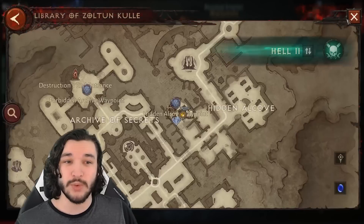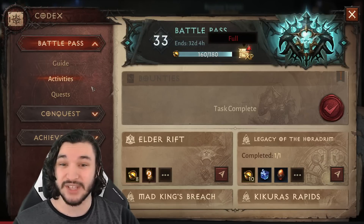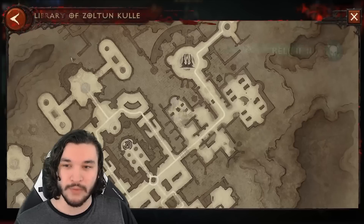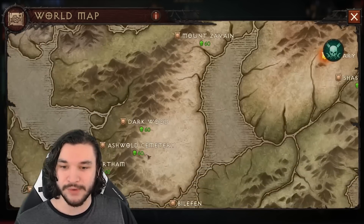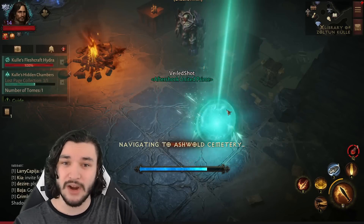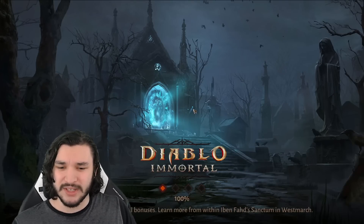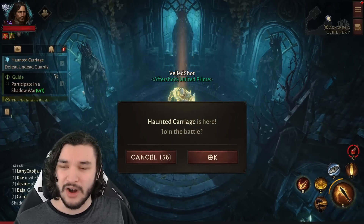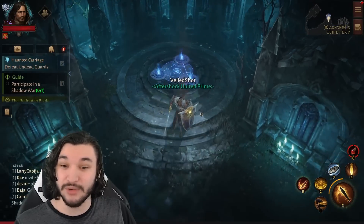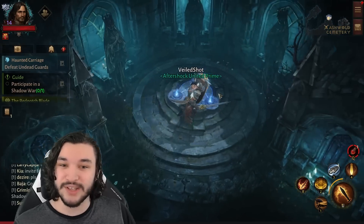Between the lost pages and getting extra gems, you also have access to meta events around the map when you reach hell one — things like the Kulle's Flashcraft Hydra, and in the Ashwold Cemetery there's the haunted carriage event. These events occur at different times during the day and there isn't a full list of times available yet. The haunted carriage is currently active, and I'd recommend doing all of these map events.